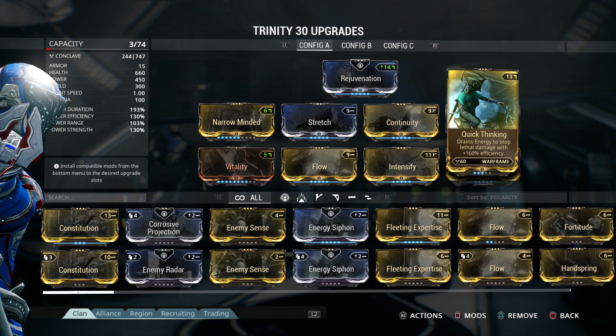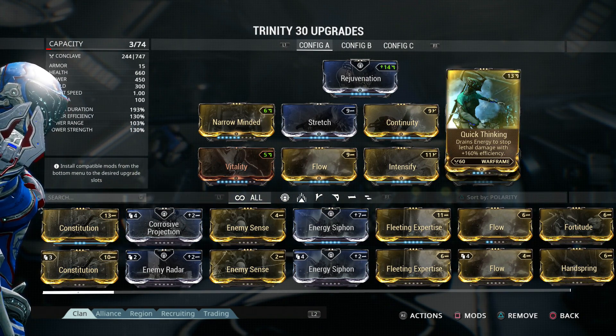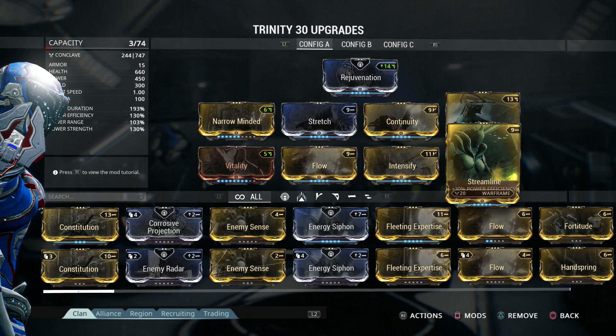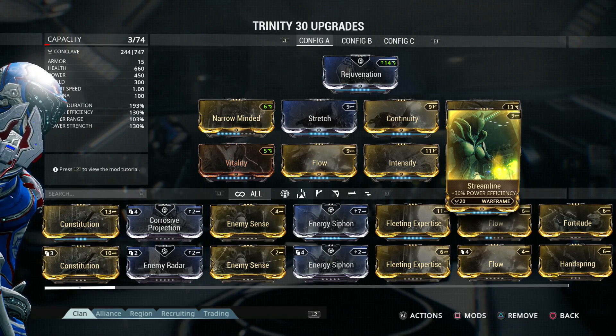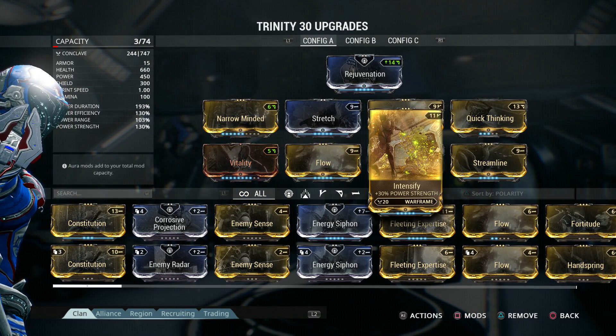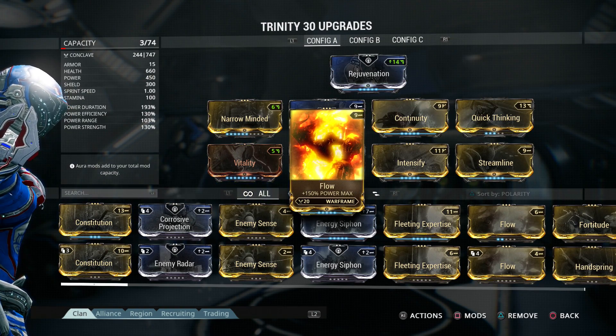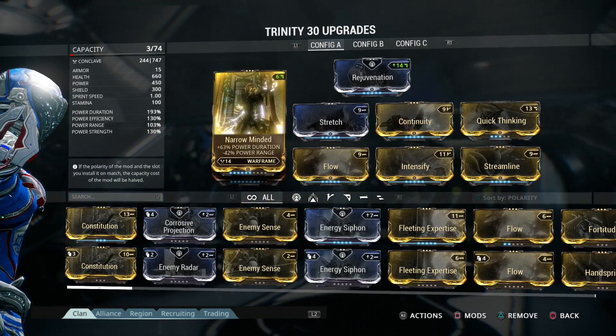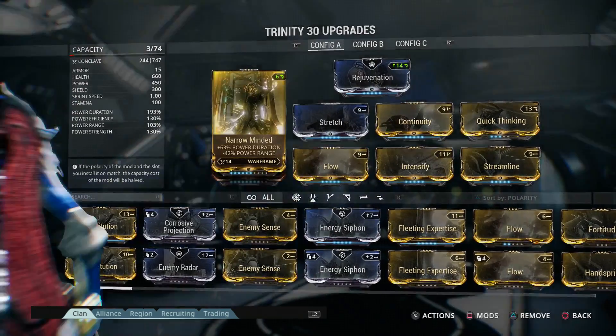Quick Thinking drains energy to stop lethal damage with 160% efficiency, at rank three out of five. Streamline increases power efficiency so we can cast abilities more often. Intensify makes the power stronger. Flow increases the maximum amount of energy you can store at once, and Vitality increases health. So this will be our lineup for this episode.